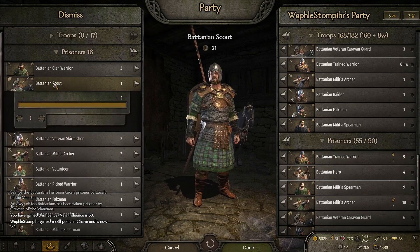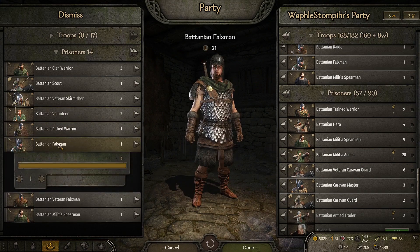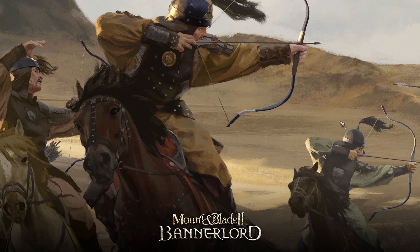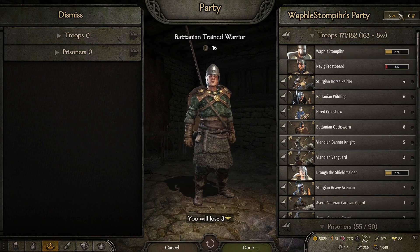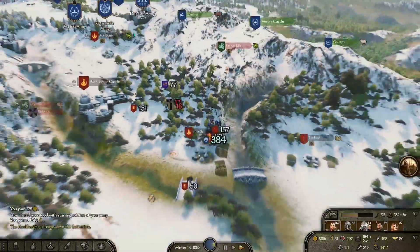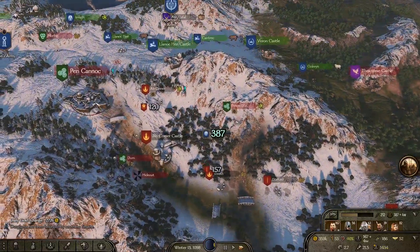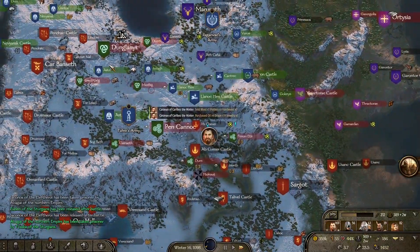Batanian trained warrior, scout, skirmisher — I just want to see if I have any big groups of these prisoners already so I can recruit them later on. I did have a couple of them. Recruit all — maybe I should actually disband my army, I'm thinking about it. Pan Canoc still has a lot of defenders, a lot of defenders — and Batania is on fire big time.